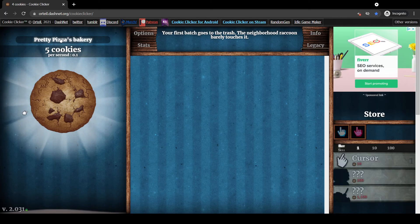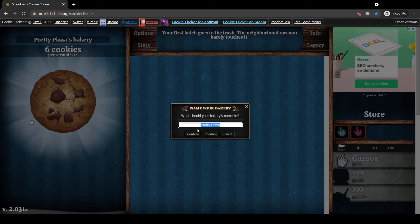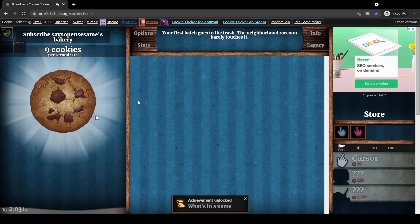The first thing we need to do is name our bakery. There's another way using the inspect tool, but this way is much easier. We'll give ourselves a name, then put in the phrase 'says' — S-A-Y-S — then 'open' with no spaces — O-P-E-N — then 'sesame' — S-E-S-A-M-E. Once you click confirm, it activates the dev tools.